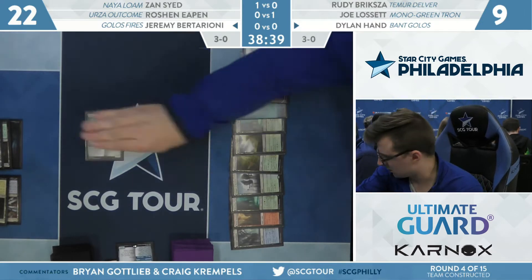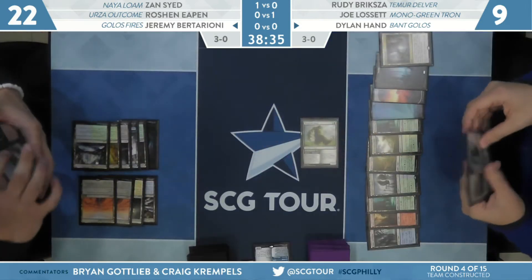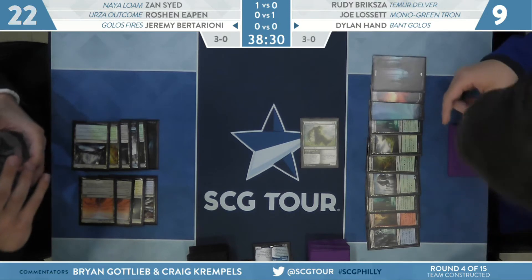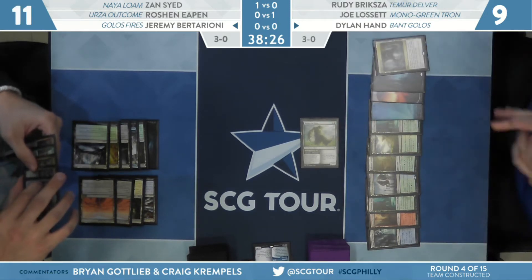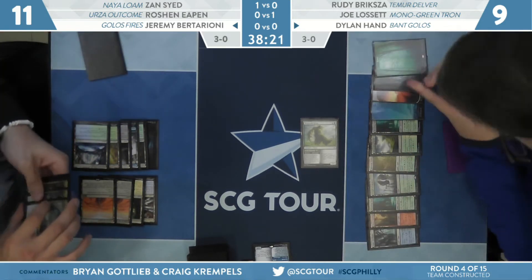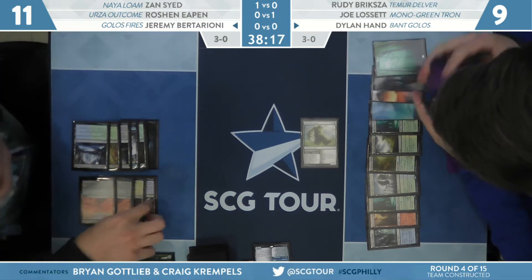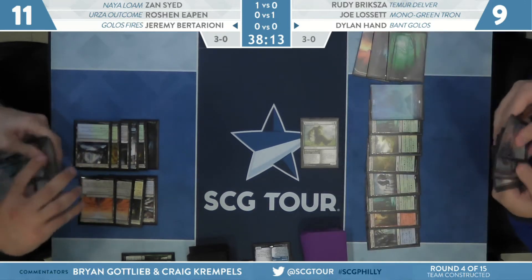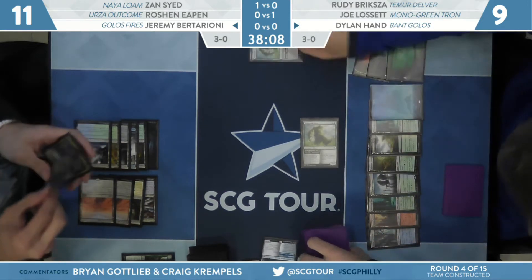Some results from our other games: Joe Lissette is up a game against Urza Outcome, and Zan Syed is up a game against Rudy Briska's Team Delver. Zan is playing Nihilom this week — that deck showed up in large numbers when we were up in Syracuse. It felt like the breakout deck from the tournament, making the top eight in the hands of Kane Reinhardt. A lot of innovation happening in Legacy right now.